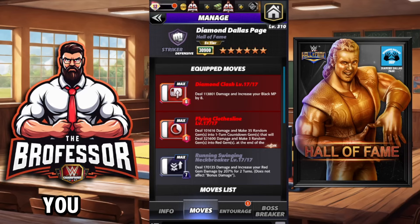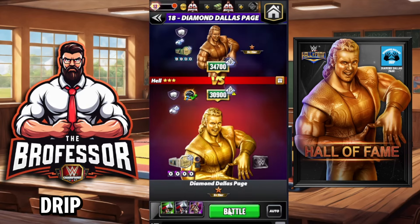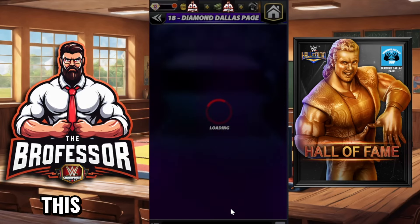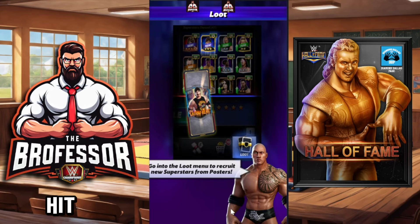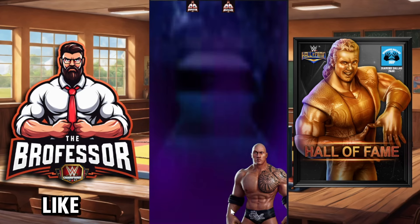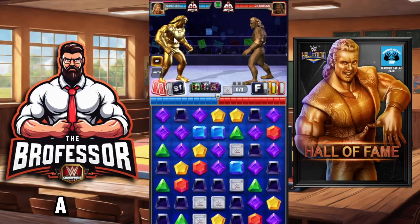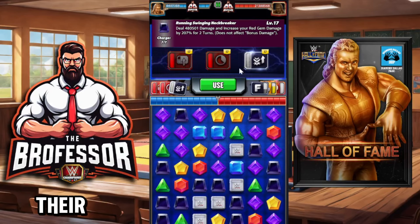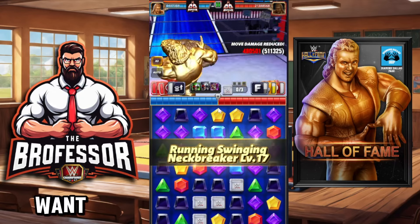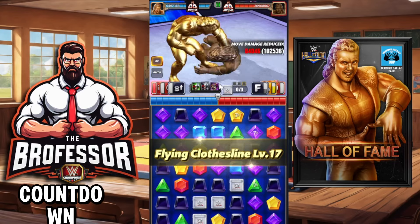The other thing you can do for some massive whale super damage is put in the diamond clash instead of the finisher. This is going to increase your black MP by eight — same trainers, same drip. This time you're going to need your opponent to hit one swipe and then all the board goes boom. As long as it's not like Zombie Dom pinning you it's going to be wonderful. You can also put a JD plate on here so they don't get their turn off. You're going to want to hit this one time and then put your countdown gems down.